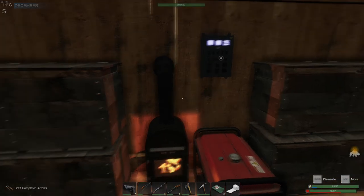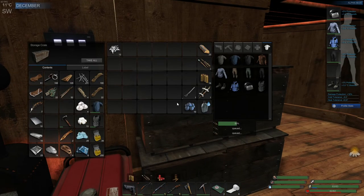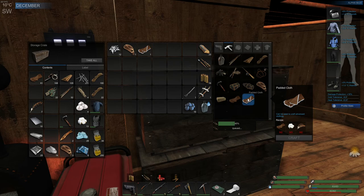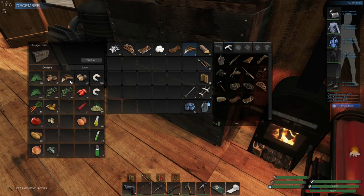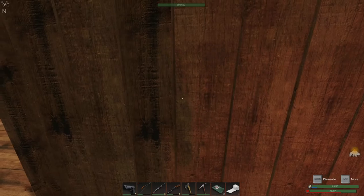I need 12 iron frags for this. When we roam into the wild, I don't want to have issues with freezing to death, which is why we're going to upgrade this. We need three more padded cloth — that's nine, six, and six. Man, I need some cotton somewhere.